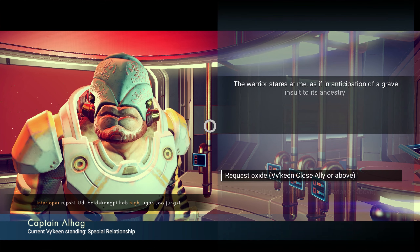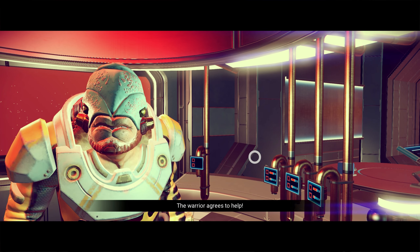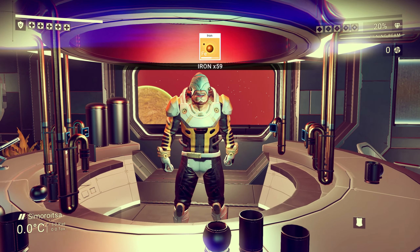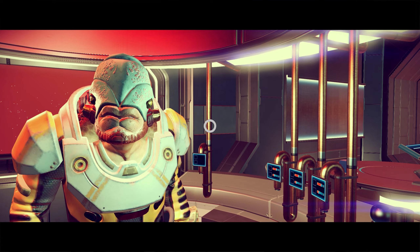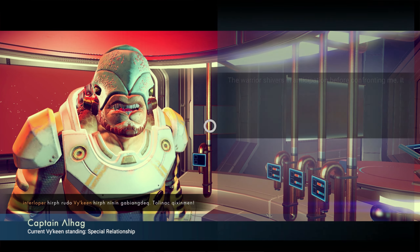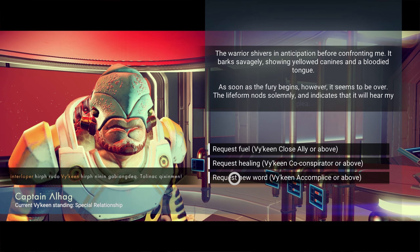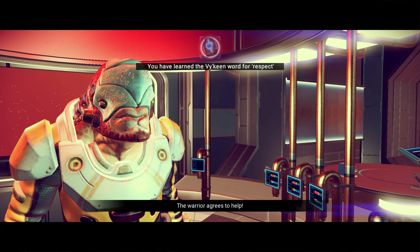And if you have completely loaded up your inventory with carbon, you can do this a whole lot of times. Anyway, I hope this was helpful to some of you. If you have any questions about this or if I left any information out, feel free to let me know in the comments and I will respond to you. I know that this is quite boring, but it's mostly for people that just really quickly want to pick up an alien language, or people that do not enjoy the ruin mechanic. Either way, I hope this was helpful to some of you, thanks for watching.